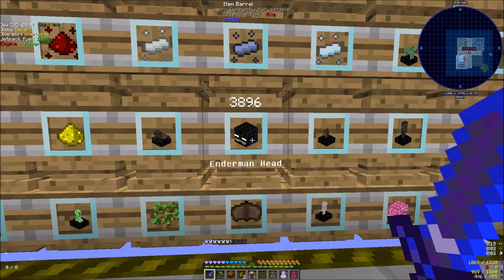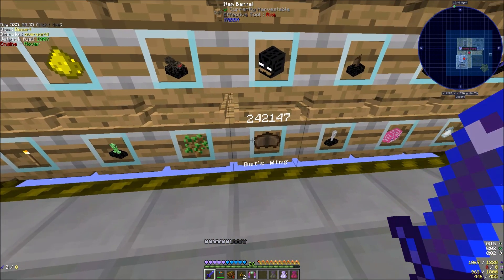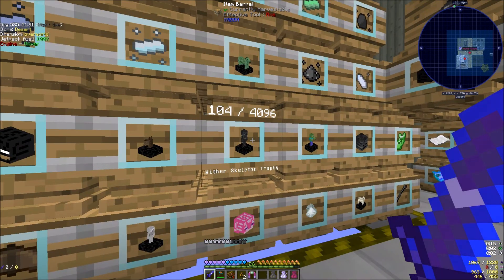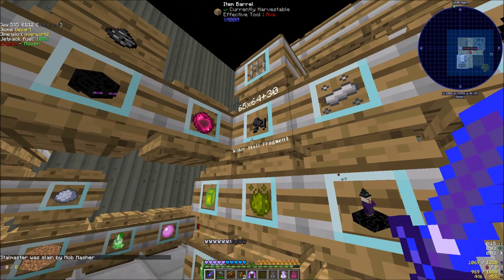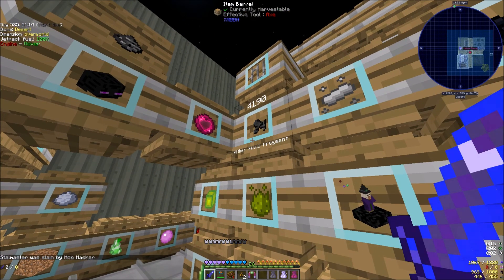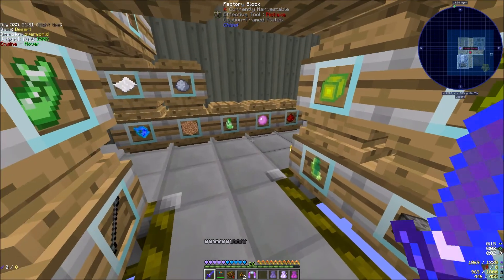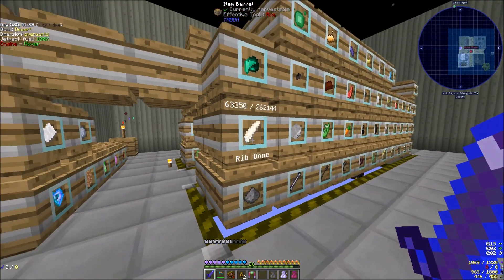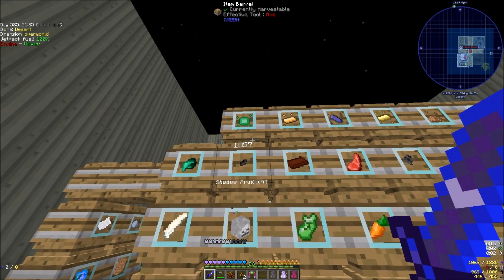We only have 3,896 heads, 816 trophies, bat wings, skeleton trophies, only 76 friend of mine - we should probably turn it back on for that one. Just kidding. 1,200 wither skeletons. Fragments - we have 4,000. So yeah, we're doing pretty good as far as... we're not much in the way of chunks, but we're doing pretty good on stuff.